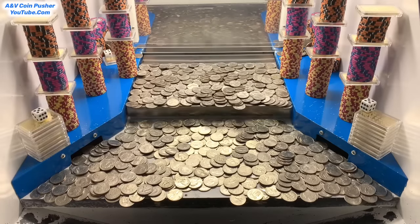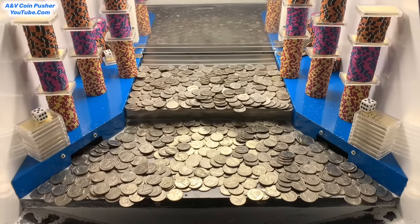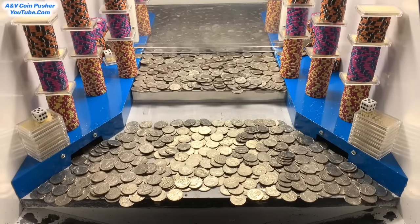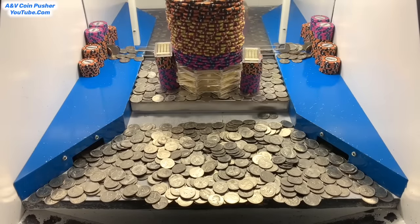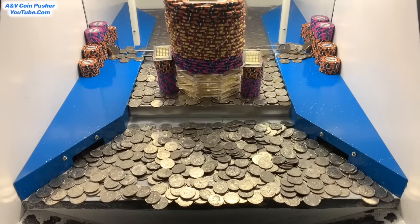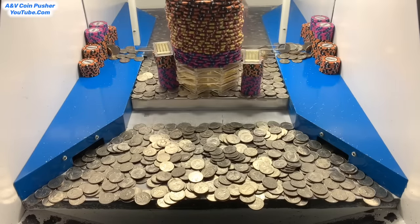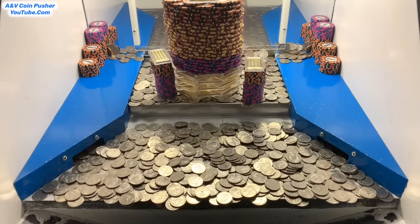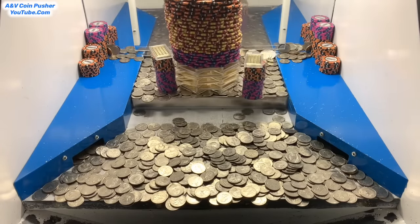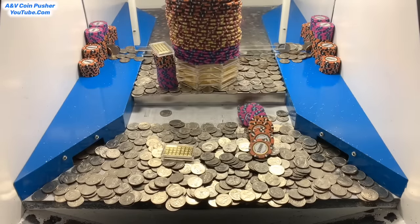Let's go ahead and cash in that five dollar chip and have them move those towers to the play field. I cashed it in — they moved all those towers from the blue shelf to the play field. They pretty much combined them all into one ginormous tower in the back. There are two smaller towers on the left and the right.